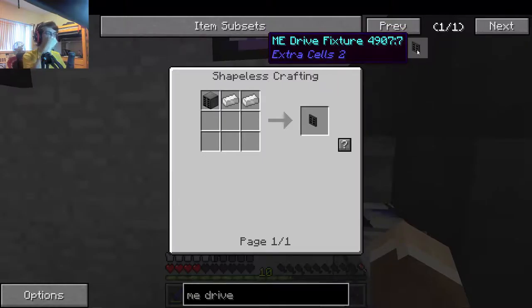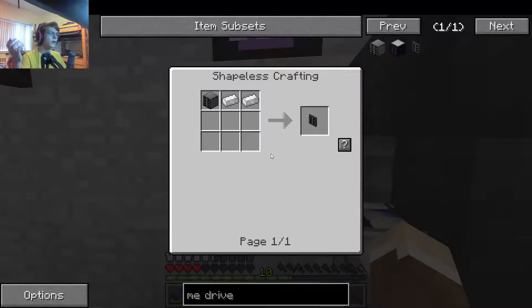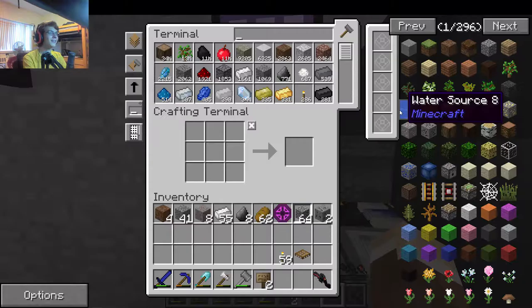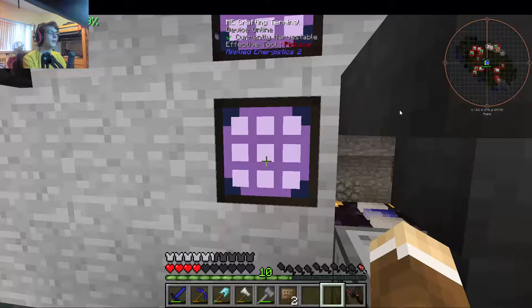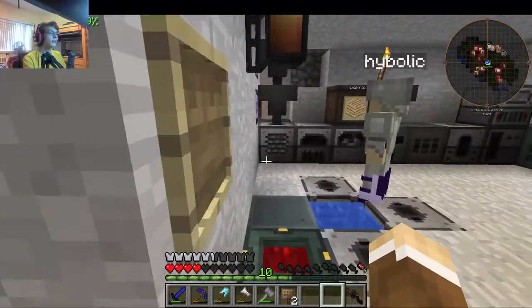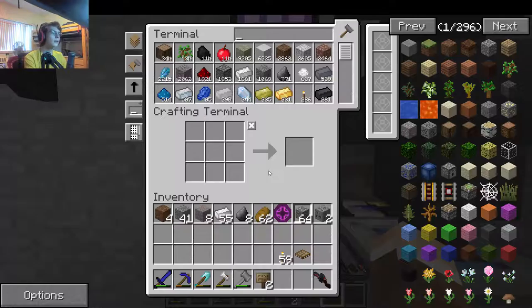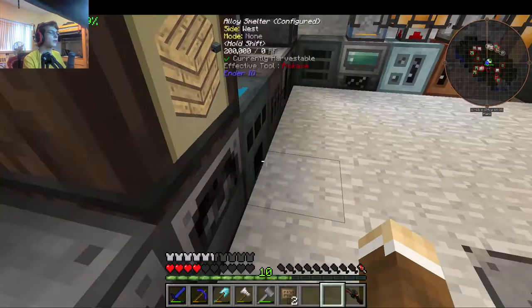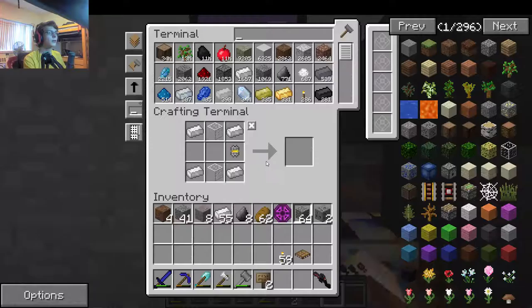Do we want to just make ME drive fixtures instead of actual ME drives? It's just two extra iron. The cheaper it is, the better. Before you start putting down more ME drives, I might set up an SSD — a Super Storage Drive. Should we make a room for the SSD? I need a storage bus. I'll start making circuits. Did you put down the inscriber somewhere else? I'll bring it back — just put it onto a source of power.